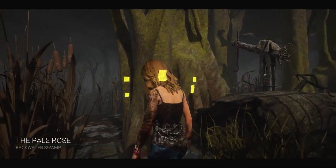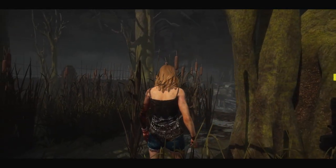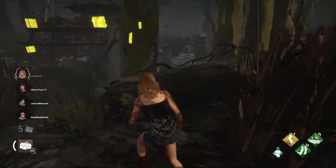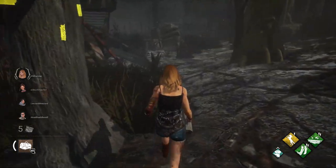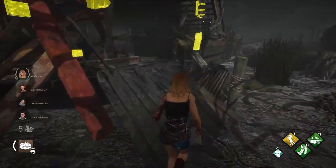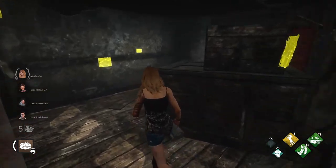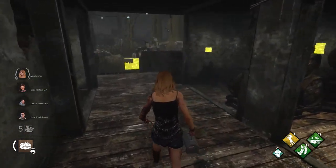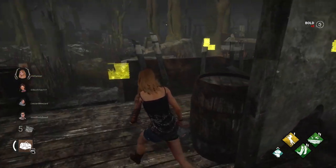Get into the game. As soon as you start up the game, Kate's first perk is going to immediately be noticeable, which is going to allow her to see any pallets as well as vaultable locations. So make sure you do keep that in mind. Not super useful if you are familiar with the game at this point, but you can take advantage of that if you really want to.